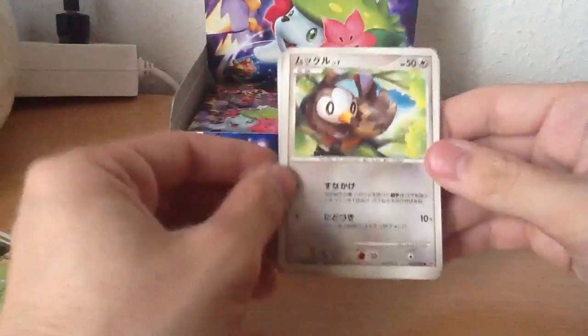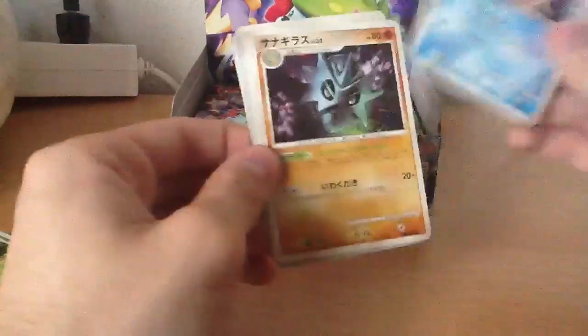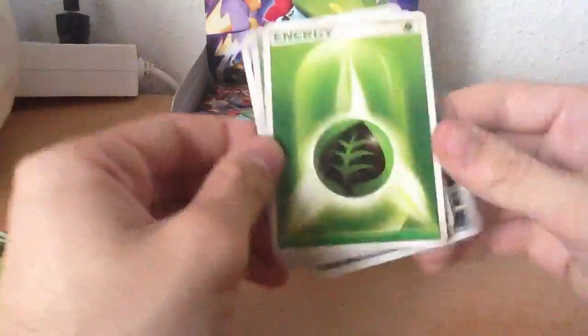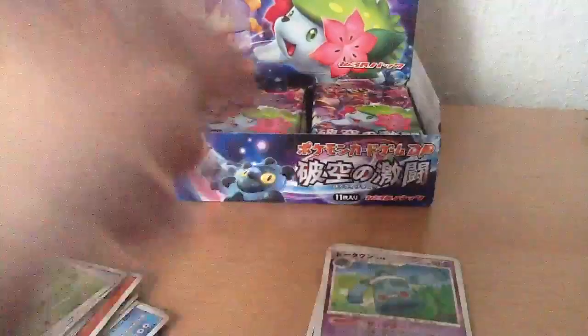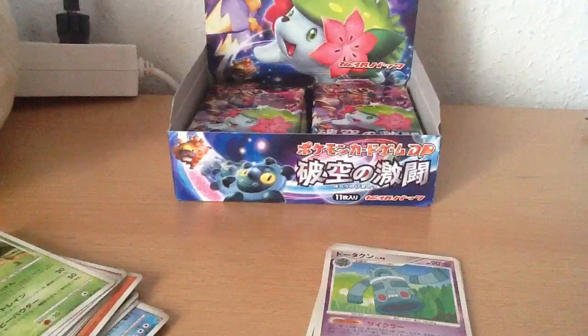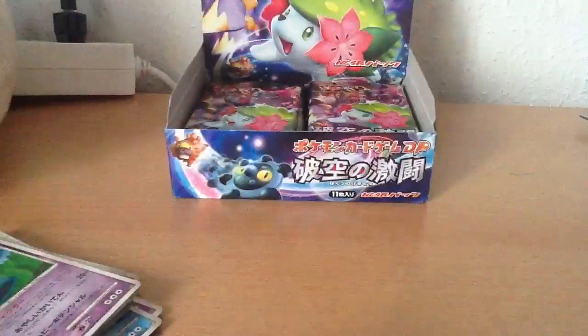So: Combi, Starly, Magikarp, Pupitar, Sableye, Grass Energy, and a Shaman! The Charmander is awesome. So, thanks for watching — stay tuned for the next part. Thank you.